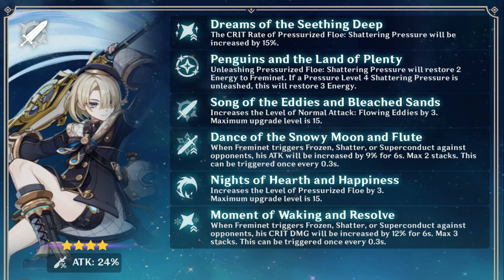The fifth constellation increases his burst by 3 levels. The last constellation increases his Crit Damage by 12% every time he triggers Frozen, Shatter, or Superconduct, for a maximum of 3 stacks.